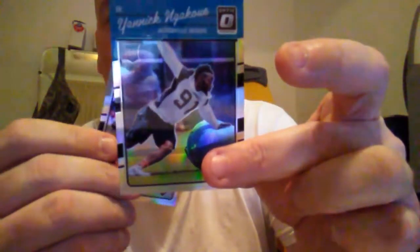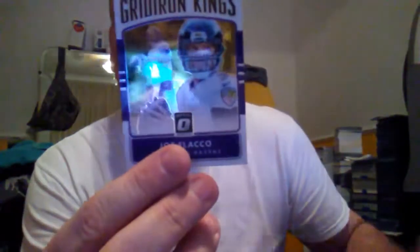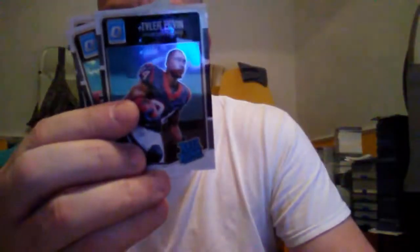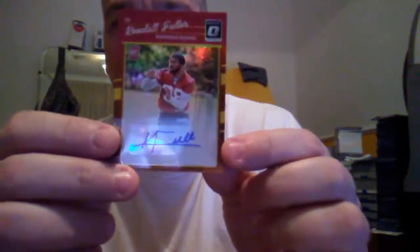Yannick Ngakoue hollow rookie and Derek Carr hollow, a Gridiron Kings Joe Flacco. Regular rookie cards: Paul Perkins, Sterling Shepard, Tyler Ervin, Rex Burkhead, Christian Hackenberg. The auto hit I got was Kendall Fuller — it's a copper auto.